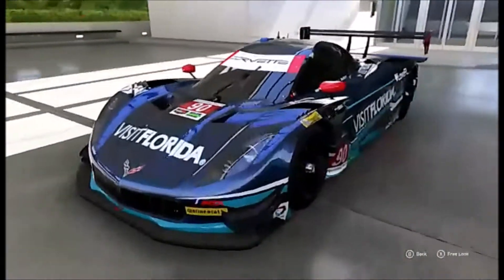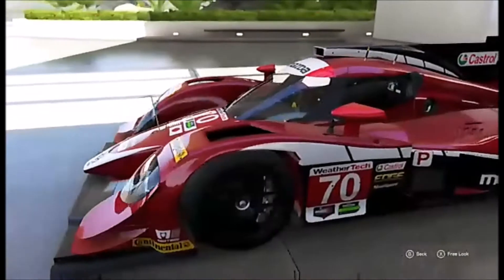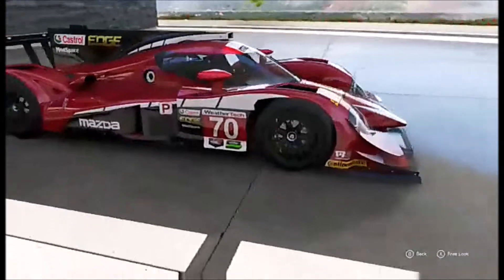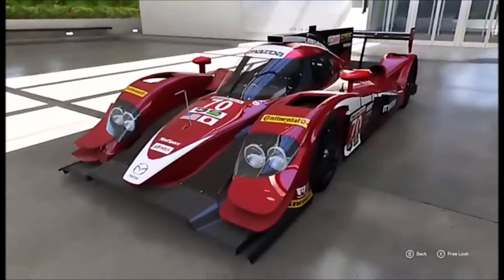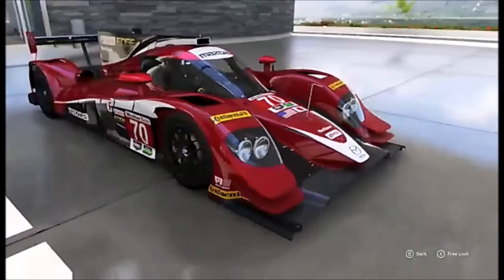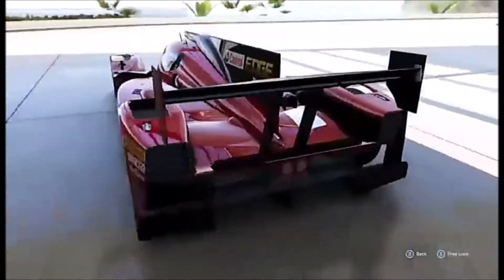This is the other prototype — the Corvette DP in the P2 configuration. They all run together in the same class. As you can see, the number boards are the same. The P2 cars have a lot better handling than the DPs, but they are much slower on the acceleration side. These cars do hit 190 — if not even quicker — but it just takes them a little longer to get there.